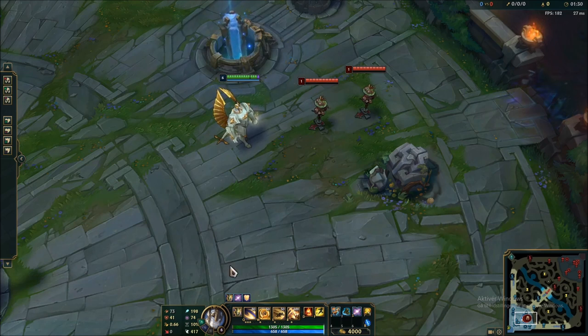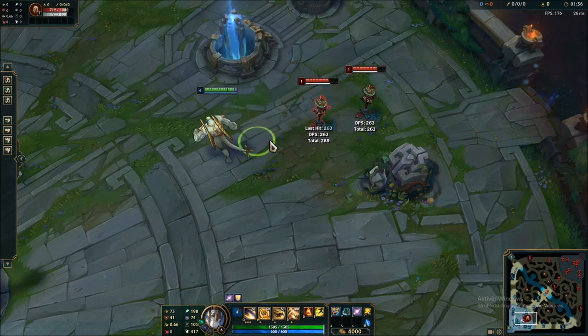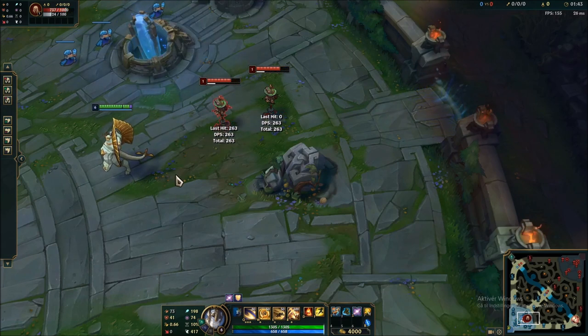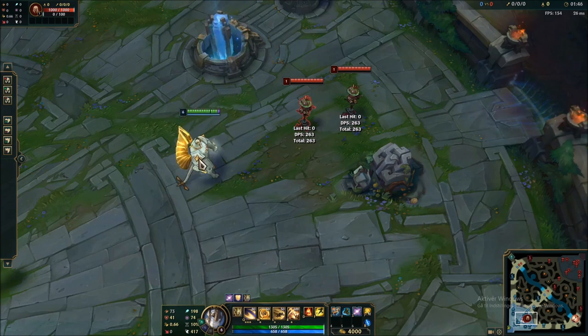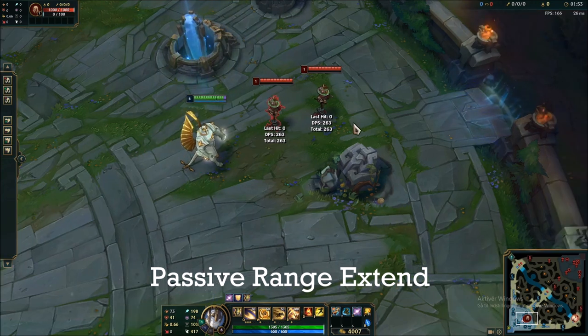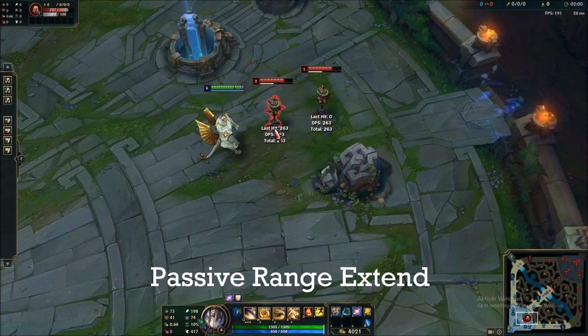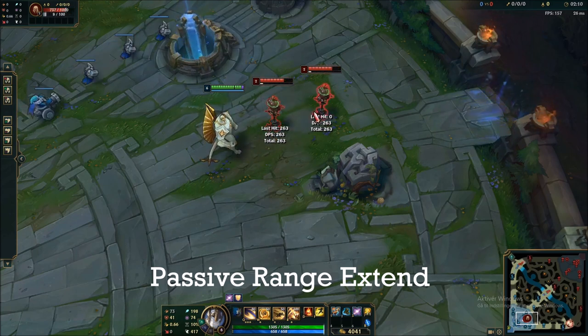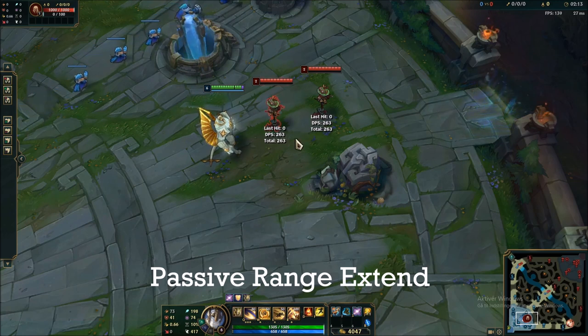For the first mechanic, we'll look at his passive, Colossal Smash. This ability does a smash on the ground that hits a big AoE around it — actually quite a large, deceptively large AoE. What I call the passive range extender: if you're up against your opponent and there's a minion in front of him, you can still hit him with the full passive. Notice how far away I am — I can still hit him, almost as if I'm ranged. This is mostly useful in lane where you can use it to poke your opponents when they go for last hits.